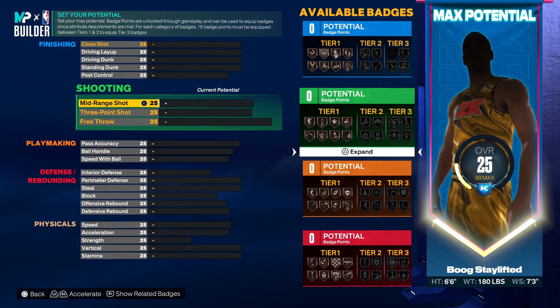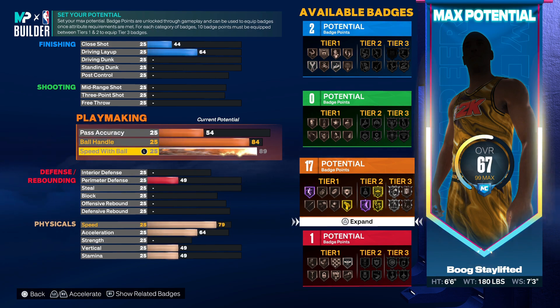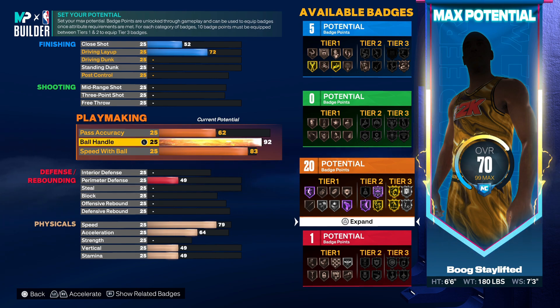We're going to jump right into the playmaking — this is what's going to separate you from a lot of 6'6" builds. You're going to have Hall of Fame Hyperdrive. If you max out your speed with ball you actually can't get HoF Hyperdrive, you can get HoF Quick First Step but not Hyperdrive. So we're going to lower this and get HoF Hyperdrive with the ball handle. The 92 ball handle gives you HoF Quick First Step and HoF Hyperdrive, and this is the tallest you can be with HoF Hyperdrive — 6'7"s can't get it.